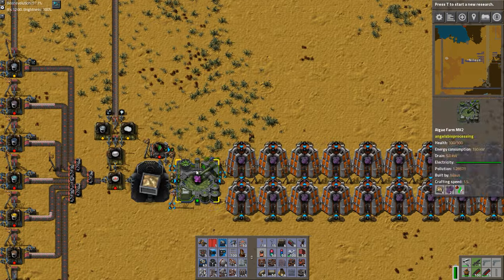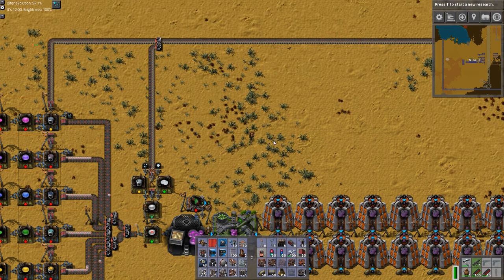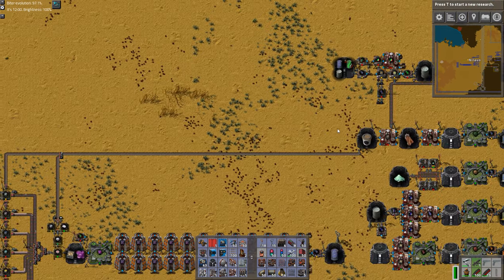The spores get processed here and that's where it gets interesting — you need calcium carbonate. There's only one way in the game to get calcium carbonate. So we bring it along, feed it in here, and you can see it's working. The other ingredient, perchloric acid, is a pain to produce, but that's what the area up here is set up for.